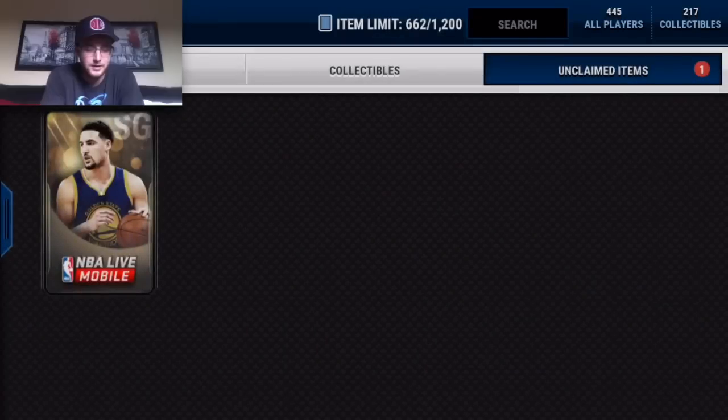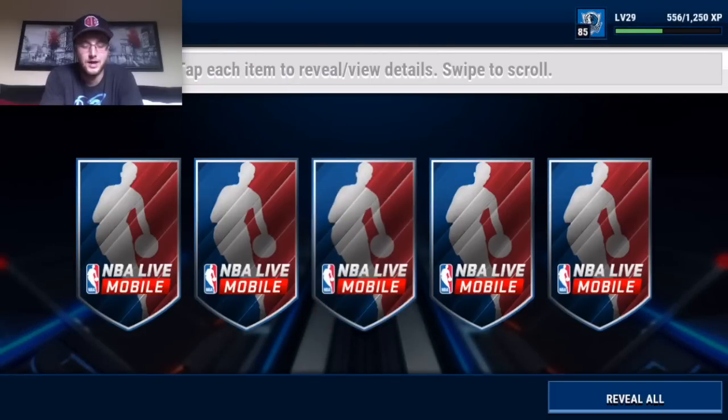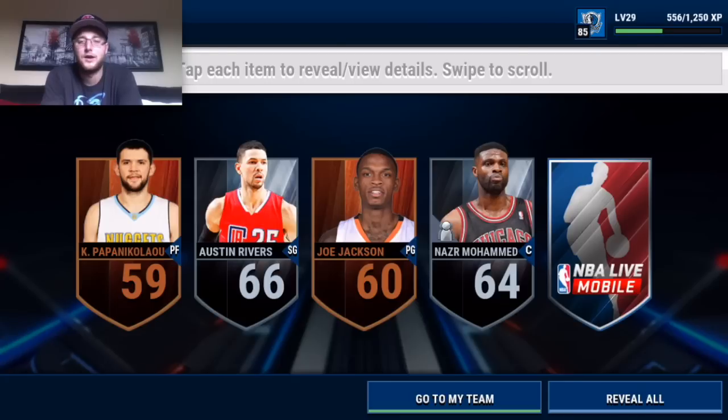We've got OJ Mayo there as we go into our last shooting guard pack. These are about 40,000 coins - not the best when you're looking at price-wise. You could buy hoops packs for half the cost. If you're using Madden cash that you have leftover, it's not that bad. But yeah, we did pull Jimmy Butler, though my pull rate for elites is not really any higher than normal.